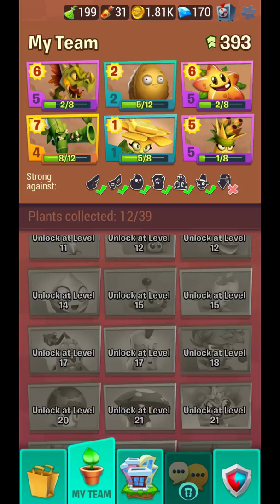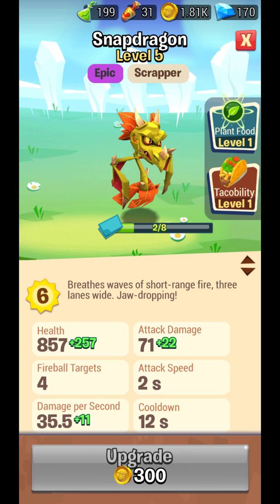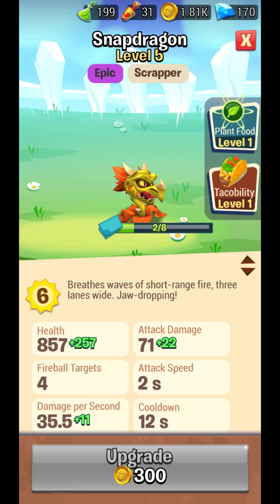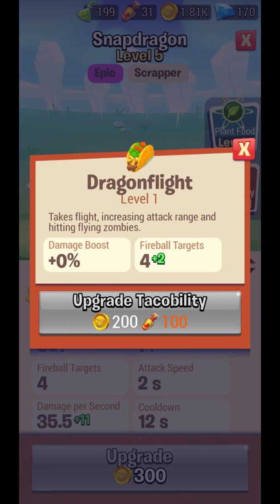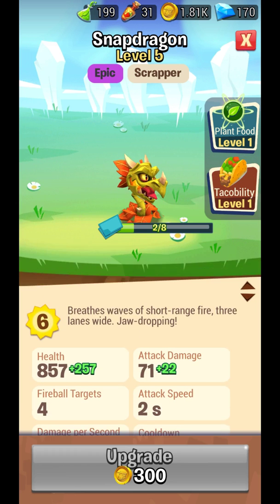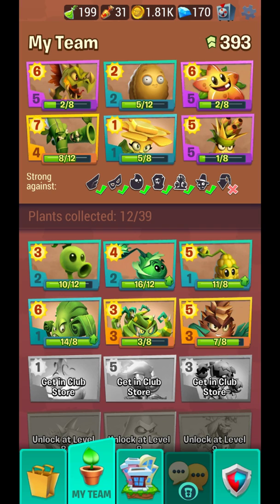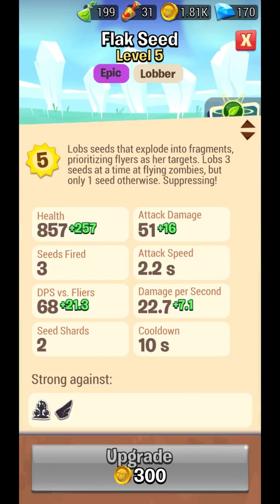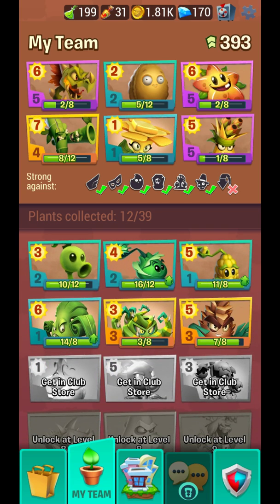The best plant I have is Snapdragon — my personal favorite because it can attack multiple zombies. If you feed it a taco it can also attack air zombies, so it's pretty much the only plant I need. Without a taco I'd need air-attacking plants, but once I have a taco this is the only thing I need.